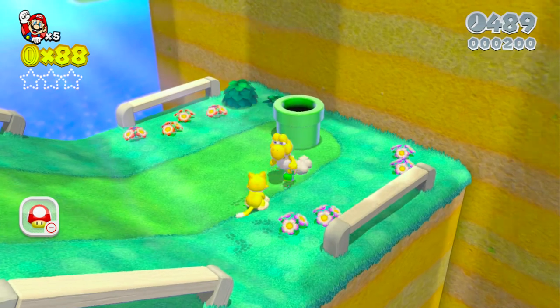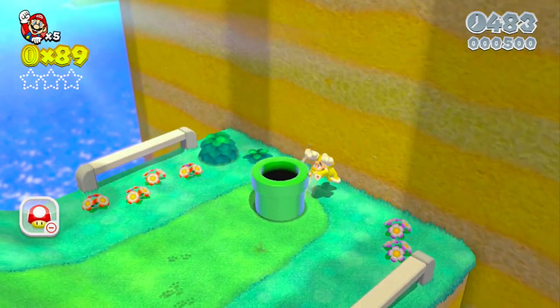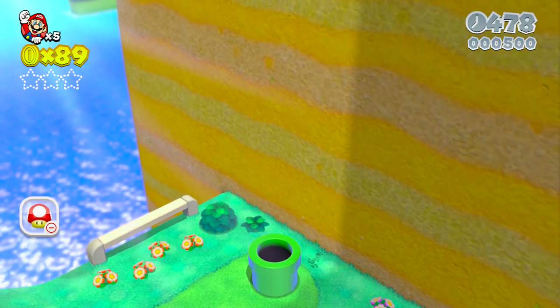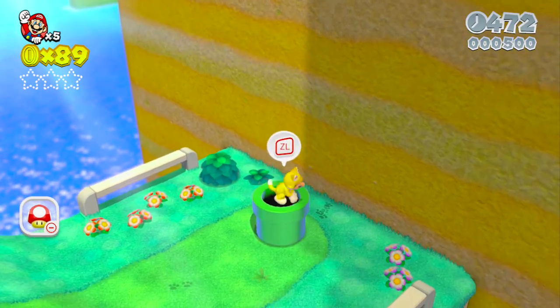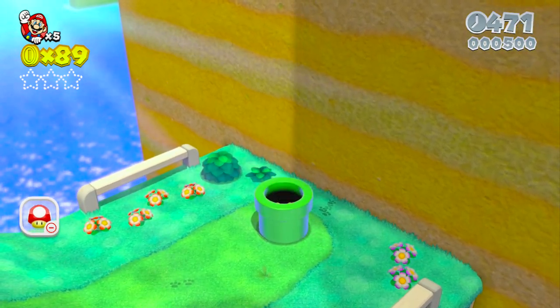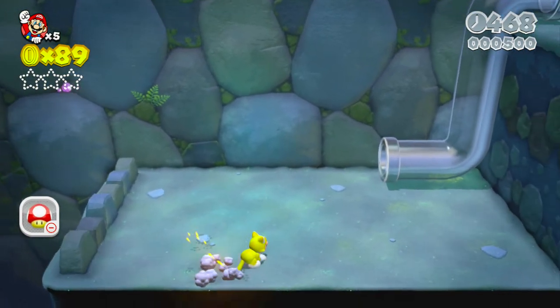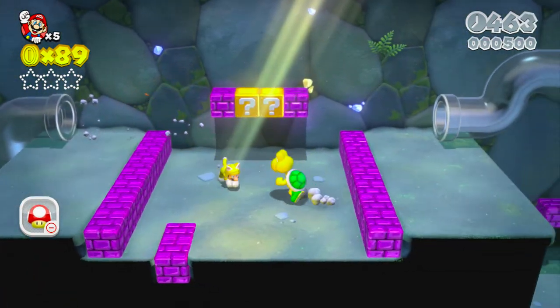We are here at World 1-2, Koopa Troopa Cave, so we'll see what it's got in store for us. Before we head down into the Super Mario Underworld, I'm going to climb up here — this game has a lot of hidden areas where green stars sit around, so I figured I'd check up there, but no such luck, so let's head on down. And there we are: that classic Super Mario Underworld theme. Gotta love it because you can never forget it.